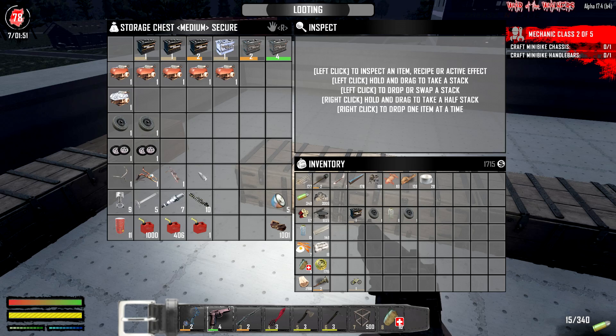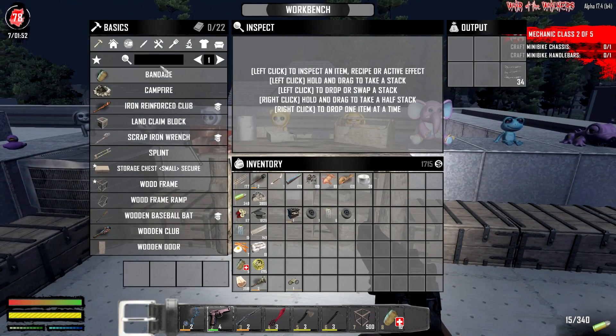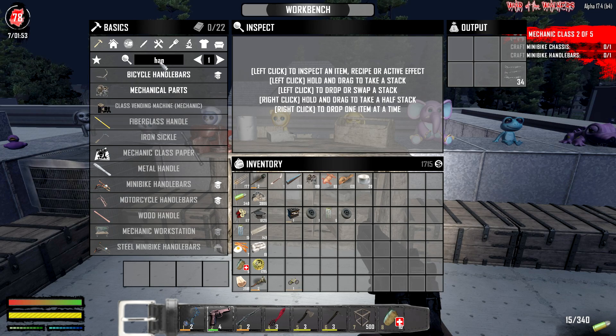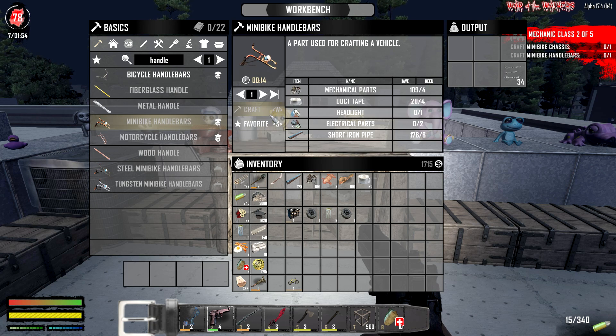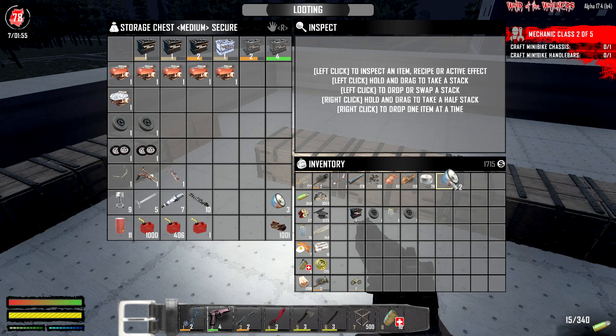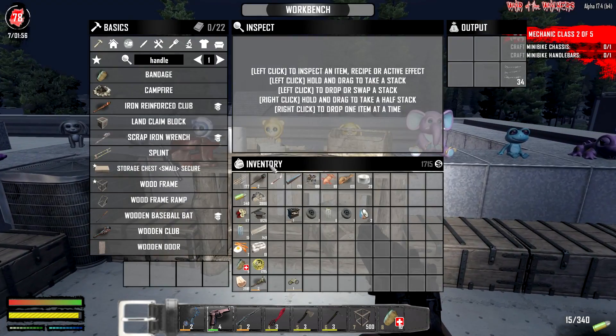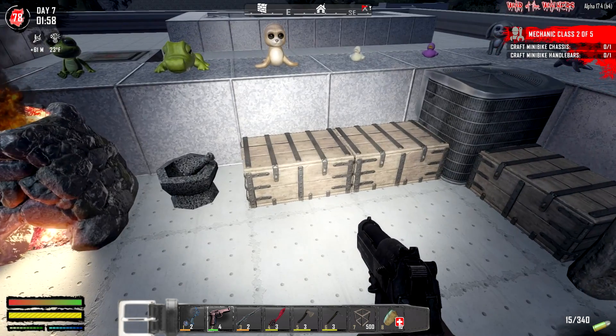A mini bike is gonna take some stuff. We can use cheap batteries - we're not gonna utilize this as much, we'll find other wheels but we can do it. We'll have to craft them up even if we have them. We're gonna need some more handlebars. It says a chassis and handlebars. Trying to craft this - what am I missing? Duct tape, lights - I forgot about the light. We need two lights and I have one, plus electrical parts.